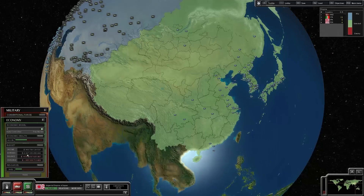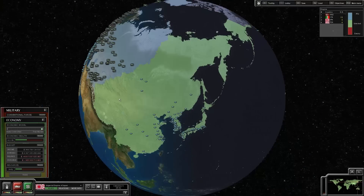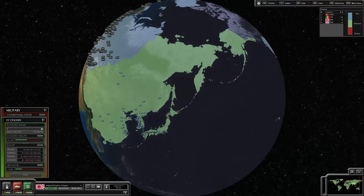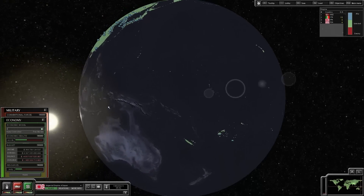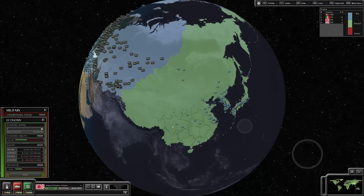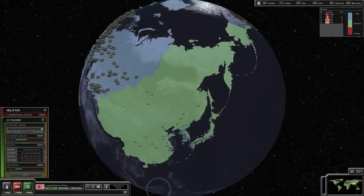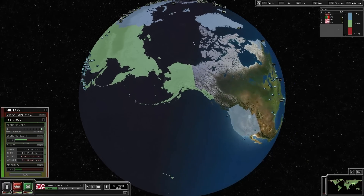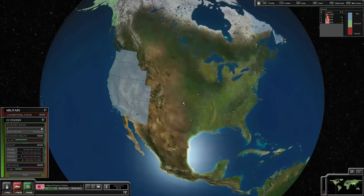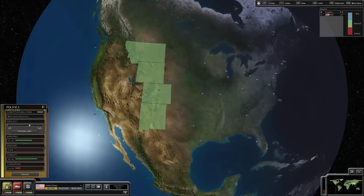Look at that debt. I wouldn't want to have to deal with that. But as you can see, the Imperial Empire of Japan has pretty much most of the minor islands in the Pacific. They also control all of China, Mongolia, Tibet, that region, and all the way up into Alaska. Now, another really big difference is the United States is only these four states anymore, so they have really been brought to heel.